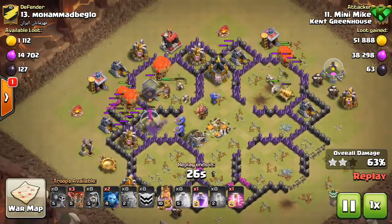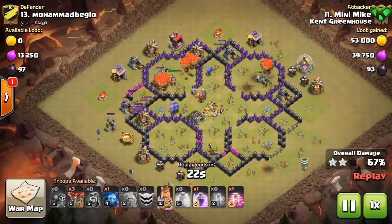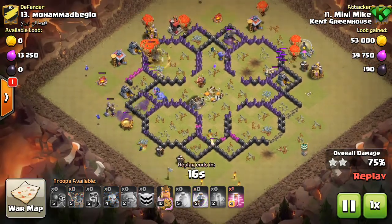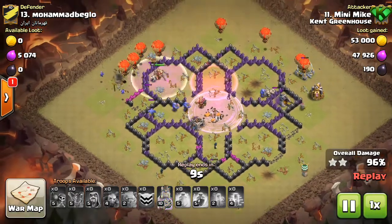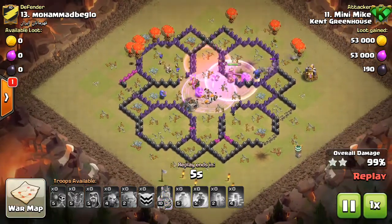Look how many loons are left and there's only one defense left — absolutely incredible. He also had three, maybe four loons left at the end and a few wizards to start cleanup. Such a strong attack — swags of rage, swags of haste, and it's all over. That's a max Town Hall 8 — such a cool and very strong attack.